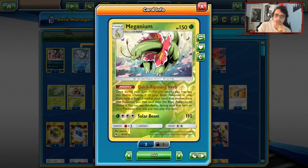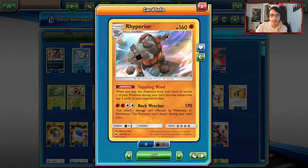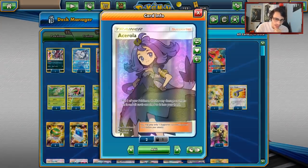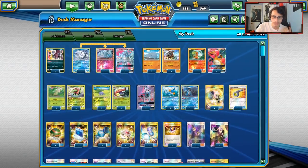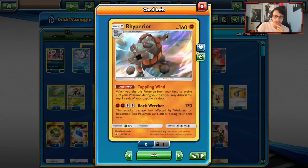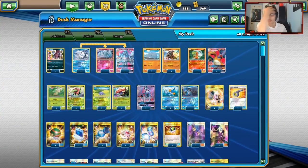The idea is we want to use Meganium's ability, Quick Riping Herb, which allows you to evolve a base Pokémon to a Stage 2 the turn you play it down. You can combo this with Rhyperior's Toppling Wind, which when you play it down lets you discard the top 3 cards of your opponent's deck — really milling them out. We want to chain this with Meganium and Ace Rolas every turn. We also have a nice wall in the active like Vileplume or Hoopa, and we can use Charizard Raging Out to clutch the win. It's a very fun archetype, and we're going to find out if it's good in this Team Up meta.